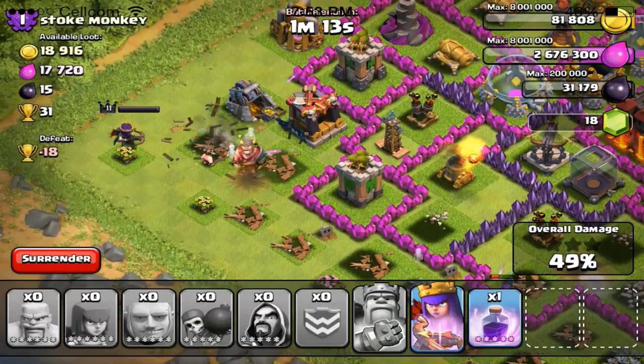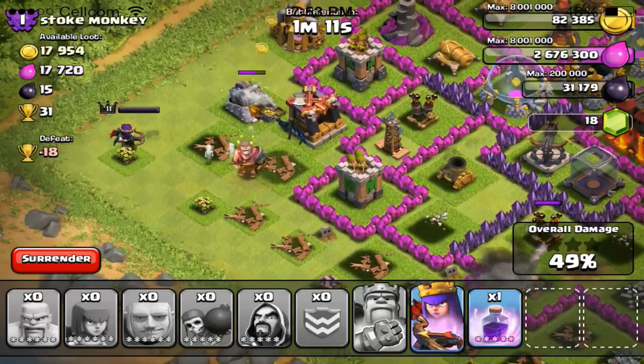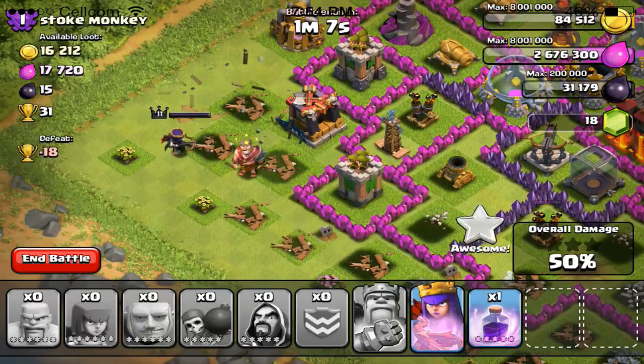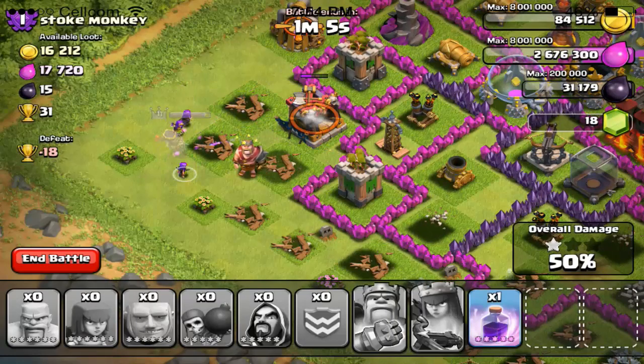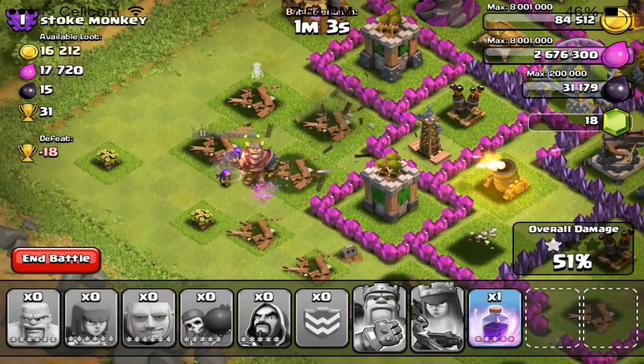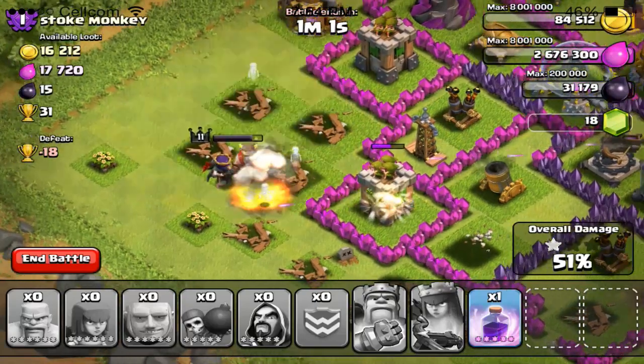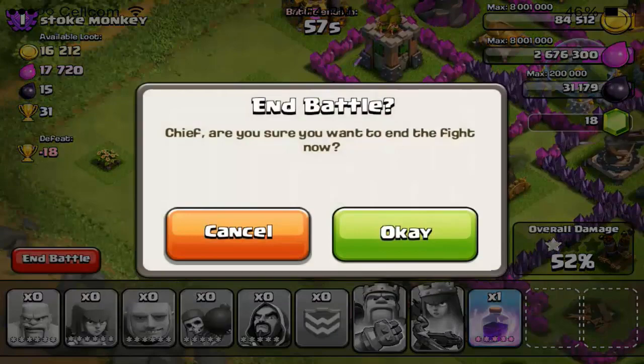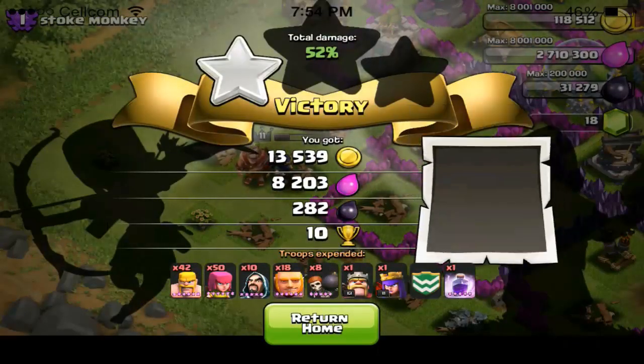You can see the Archer Queen — I'll wait till she starts getting attacked and then use her ability. She goes invisible for a little bit and nothing attacks her, but it only lasted like three seconds. That may become critical later in battles. Pretty cool abilities — I hope you guys enjoyed the video, please comment, like, and subscribe!